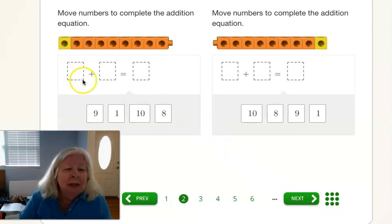All right. We have how many? One. Real easy. And how many are here? One, two, three, four, five, six, seven, eight.